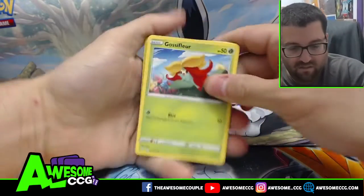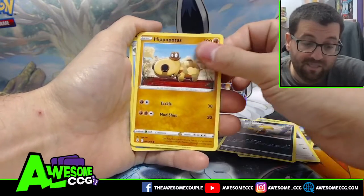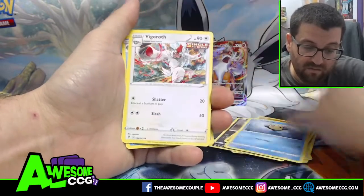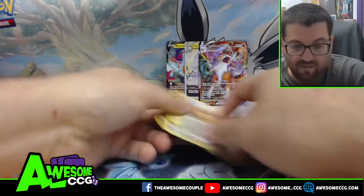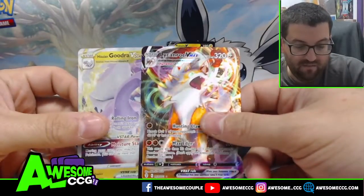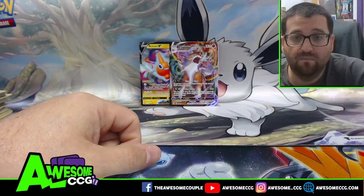Last pack: Gossifleur, Letchling, Greavard, Hippopotas, Vigoroth, Lombre — and a reverse holo Teddiursa and a Jumpluff holo! So out of this tin we got two hits — the V-Star and the V-Max — not bad, plus the Rotom V promo. Thanks for watching! Please make sure you like, comment, subscribe. See you guys in the next video, peace!